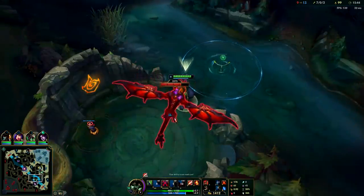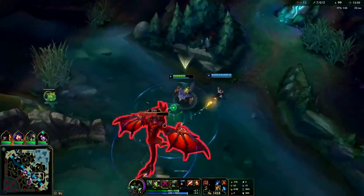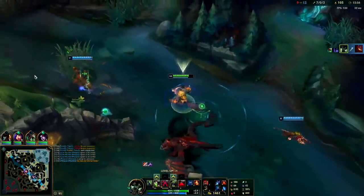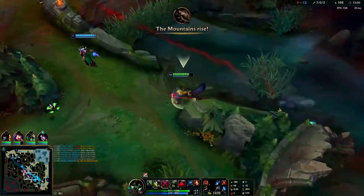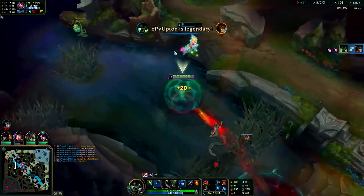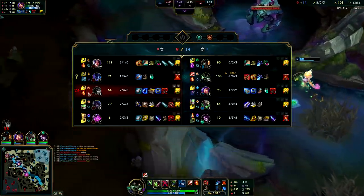We'll pull back a little bit more because I don't want Vel'Koz maybe sneaking Dragon, even though I have Smite. Our camps are coming back up but our ult is also up, so I don't want to go farm right now even though all my camps are up with red buff — I'd rather just use my ult. Boom! Just saved the Niko, just barely. I think Cass even flashed.